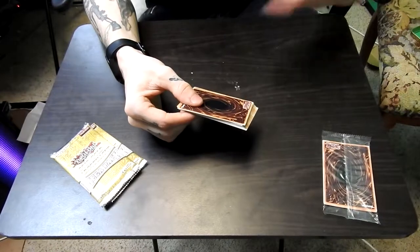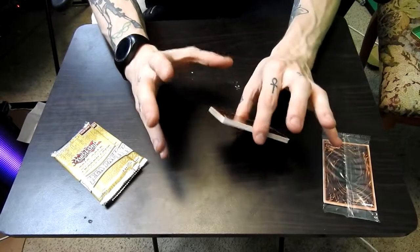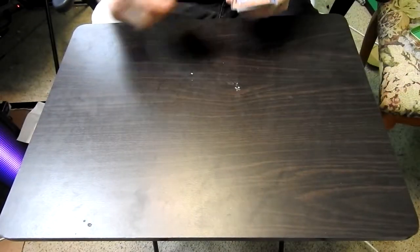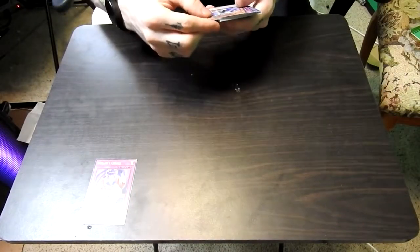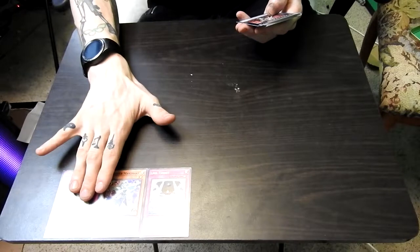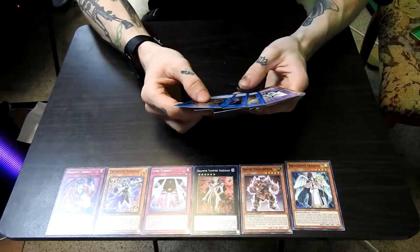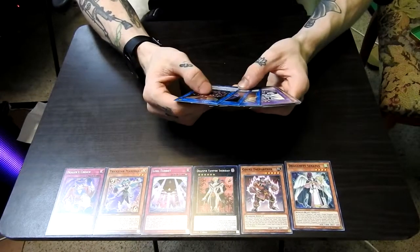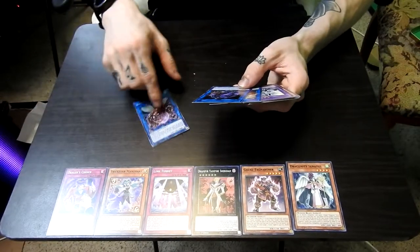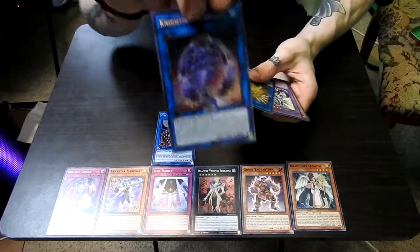If there's one thing I can't stand about watching people open card packs, it's watching people open them haphazardly with hatred for the cards. Starting off: Dealer's Choice, Trickster Mandrake. I'm gonna lay these out because going over every single card is gonna be boring. We got some link summon monsters right here — I'm not much into link summoning, I'm an OG duelist, so I don't even know how link summoning works, but getting some of the cards is cool.